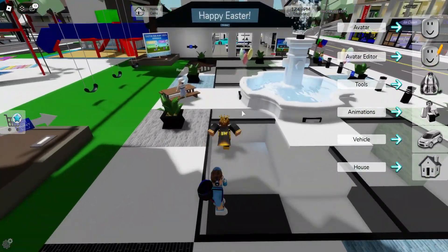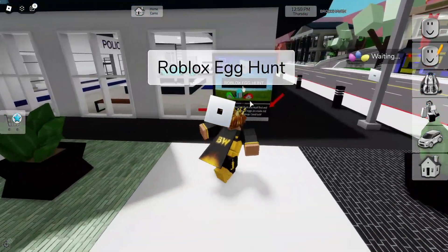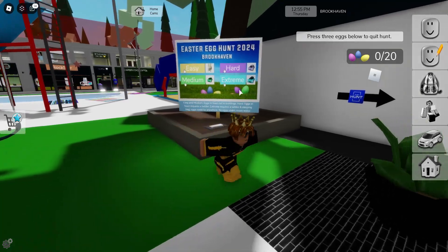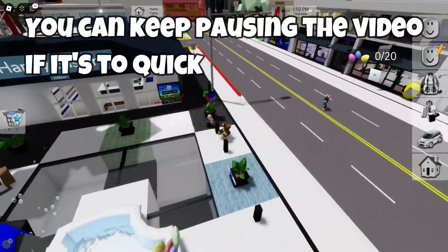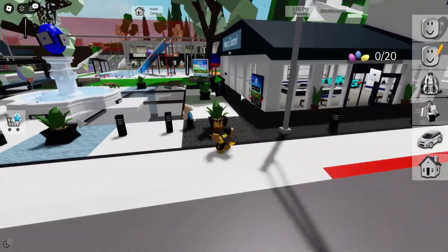First of all, when you load into the game, head to the left and there'll be a sign on the wall for the hunt. If you click on this, it will activate the quest automatically. There's another sign on your left with different difficulties that you can choose from. Make sure you have hard selected in order to get the badge. There's a red box surrounding your area within the town. This means that the eggs cannot be outside of the red walls, so don't bother searching on the other side of them. I'm going to show you all 20 of the egg locations now, so just follow the route that I take.